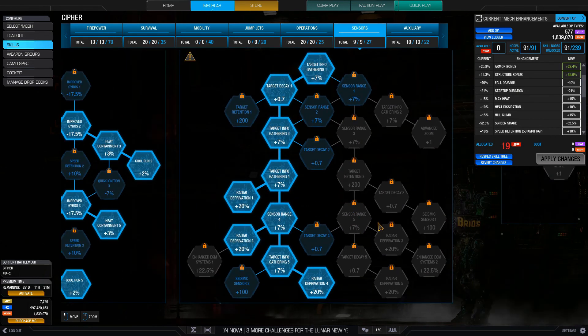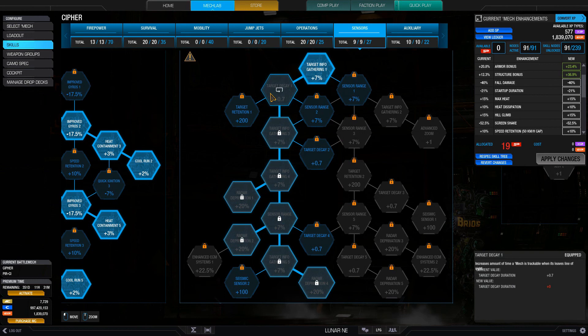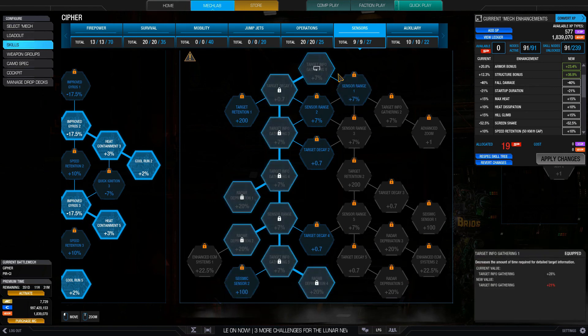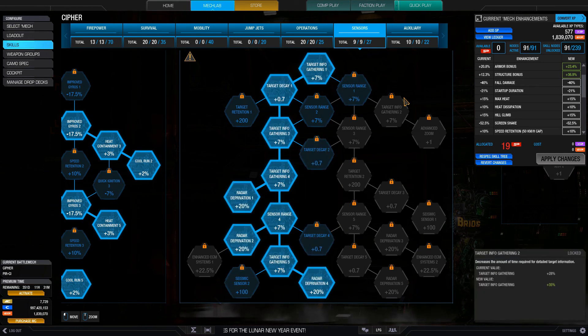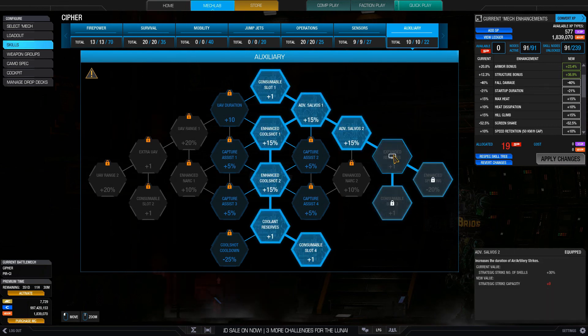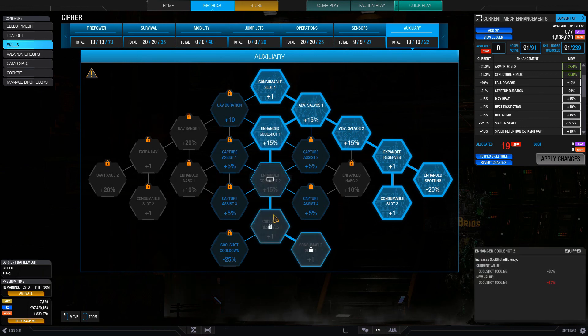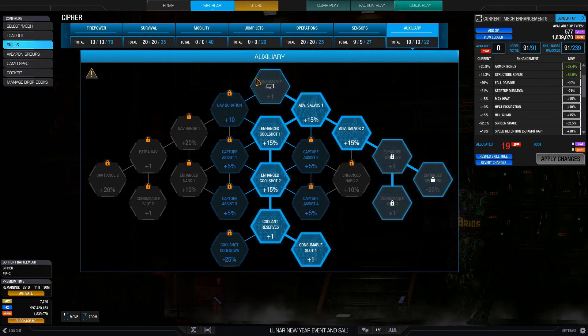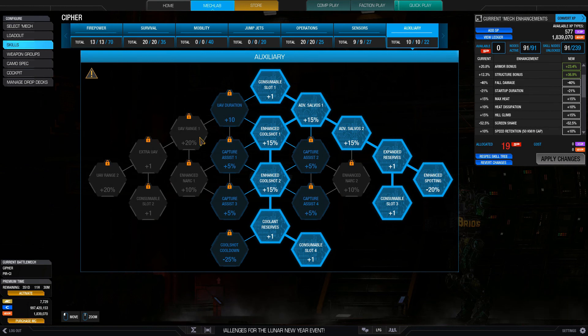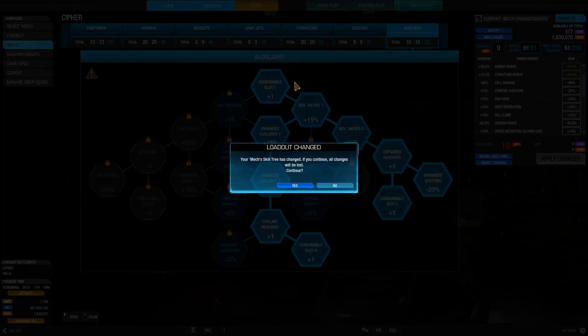For sensors, because Piranhas are so squishy, a well-placed LRM or ATM salvo will basically take you out. I am going for 3 nodes of radar deprivation. For all my other builds I generally run a zero SP build for sensors, but for Piranhas 9 points in sensors for the 60% radar deprivation is my standard — so that you don't get LRM'd to death, which happens to me a bit too often. To round it off, auxiliary: 10 points for the dual improved airstrikes. I use artillery because I like the pinpoint damage in one location, plus 2 cool shots. Artillery is controversial — some people think it does too much damage — but with the cooldown and the duration it takes to come in, I think it's pretty balanced. After all, LRMs do quite a lot too.